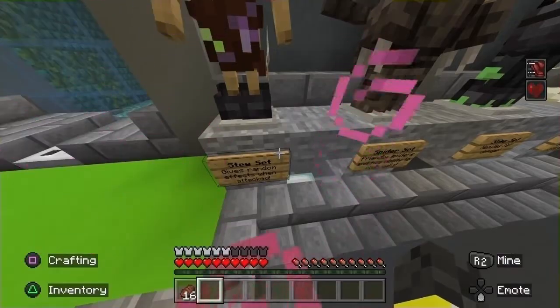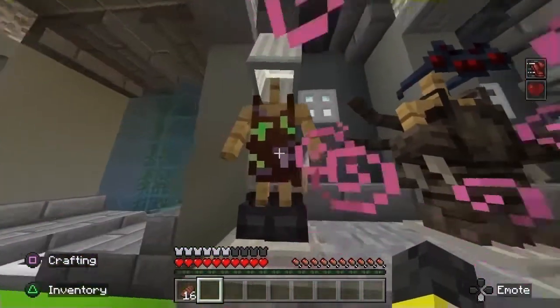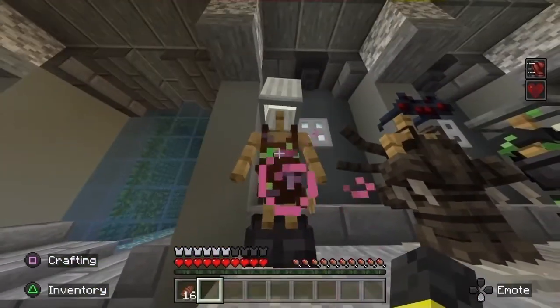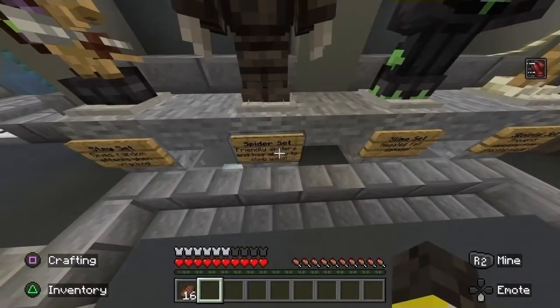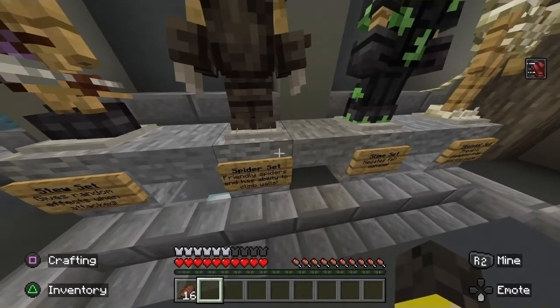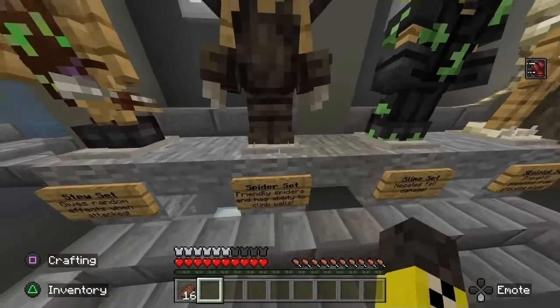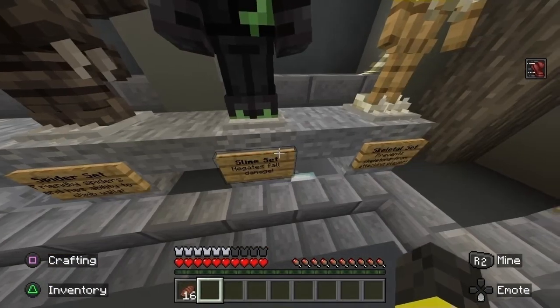Next we have the stew set — gives random effects when attacked. Honestly, really vibing with the apron. It's just regular ass shoes. Oh wait, there's nothing but the apron. That's scandalous. Next we have the spider set — friendly spiders and the ability to climb walls. That's so good. There's so many of these mods where you can turn into mobs and the spiders just don't work. The slime set — it's just a lucky horseshoe from Terraria, which is coming back by the way.